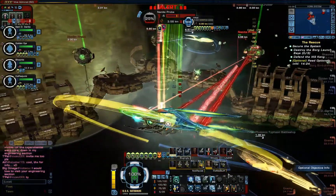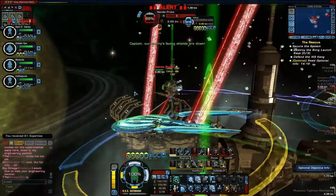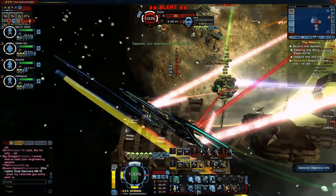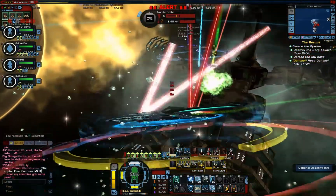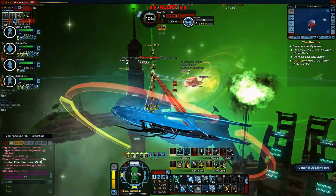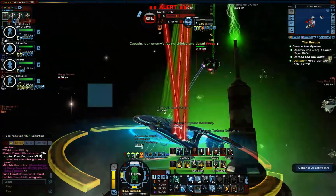Our goal in this mission is to destroy each of these assimilated shipyards. What you've got is nanite probes which heal a Borg cube sitting above the shipyard, so obviously you have to take them out in order. Occasionally the shipyards will spit out an assimilated Klingon ship like a Raptor, or later in the mission they'll send out assimilated Natevar class ships as well, which can really be an irritation.